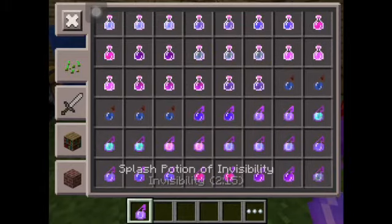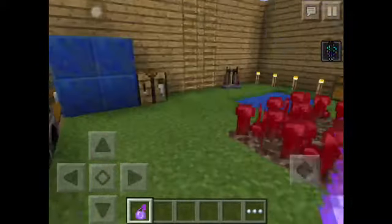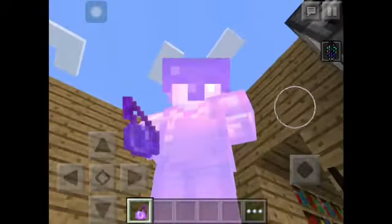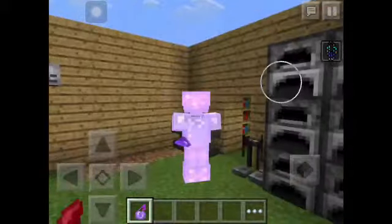I'm going to drink an invisibility potion. That's pretty much my favorite new feature — it's really cool to be invisible. So I'm invisible now. I have my armor on so you can see me, but you wouldn't be able to see me if I didn't have armor.